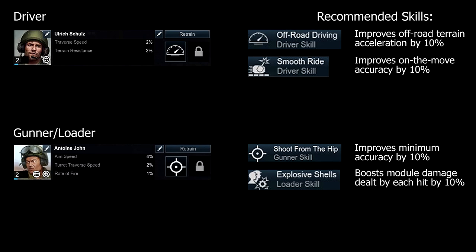For our gunner I would recommend the following skills. Firstly, Shoot from the Hip, which improves our minimum accuracy by 10%. This complements Smooth Ride for our driver. In many situations we will not have time, despite our short 1.5 second aim time, to fully aim in shots — for example peeking around a corner for a snapshot or firing on the move. This skill counters our accuracy drop in those scenarios. Our second recommended skill, selected at level 4, is Explosive Shells, which boosts module damage by 10%. As we will be putting a lot of ammunition into foes with low alpha but high DPM, any modules we can break are a welcome bonus and may force opponents to use repair kits earlier.